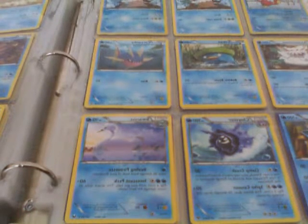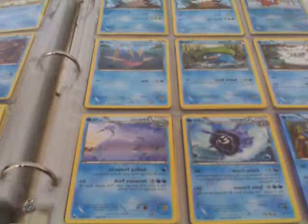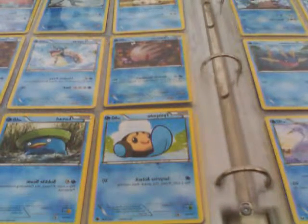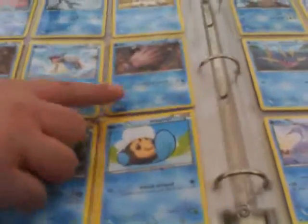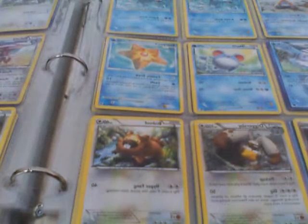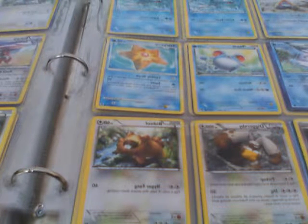I have a Lotad, a Carvanha, a Glalie, a Cloyster, a Swanna, a Cubchoo, a Cryogonal, a Corsola, a Swinub, a Lapras, another Swinub — and by the way, this Swinub is a Reverse Holo. I've got a Tentacool, a Lotad, a Wailmer, a Snorunt, another Snorunt, a Roserade, another Roserade, Vanillish, Marmoro, and Staryu.